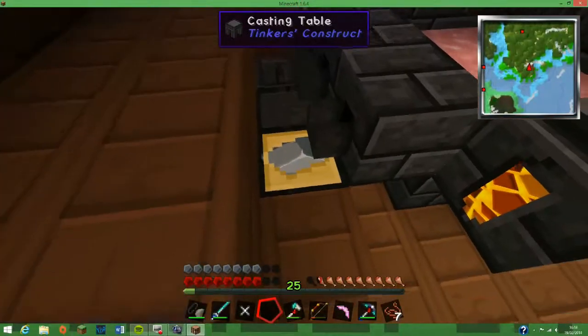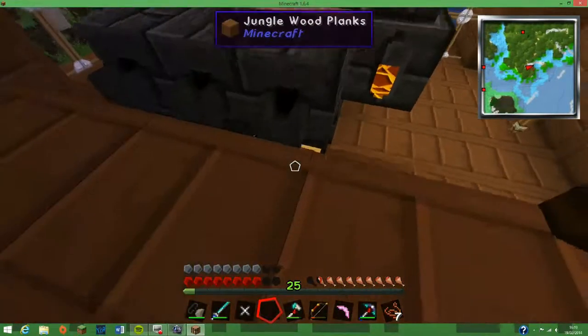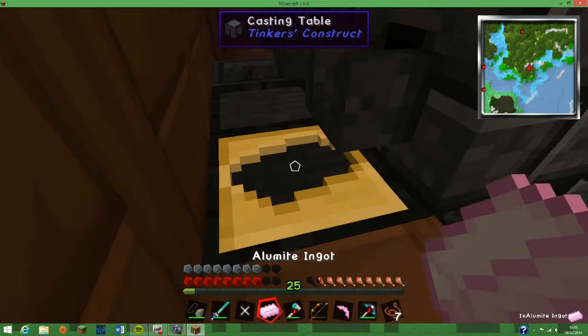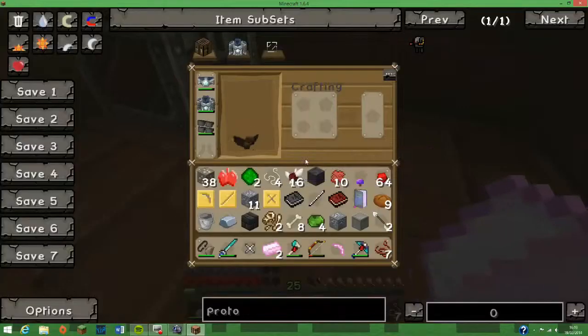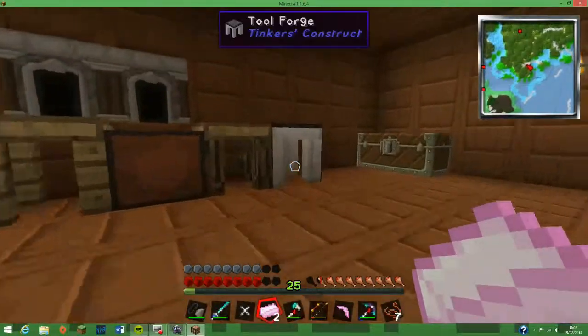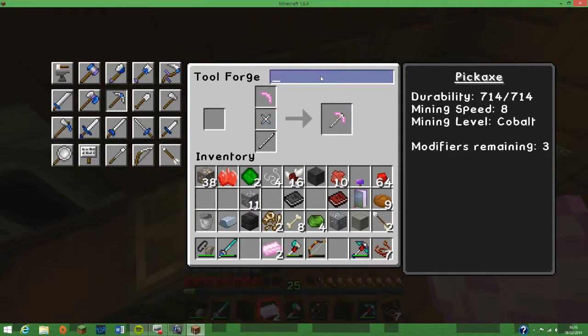I can just make a few ingots of it for repairing. Running out of space again. I am trying to think of a name while I am eating jelly beans. It's going to be mining level cobalt though. I do not know what to call this — we do not know how many times.